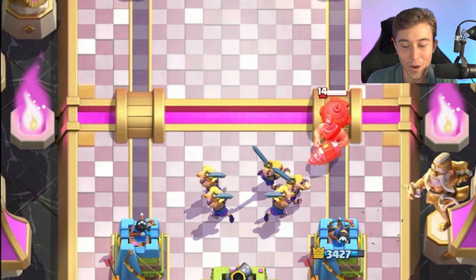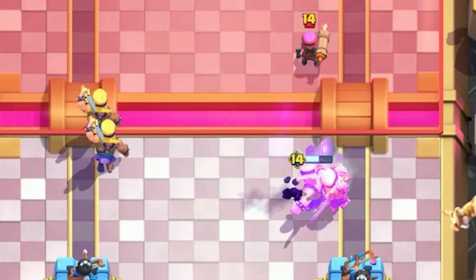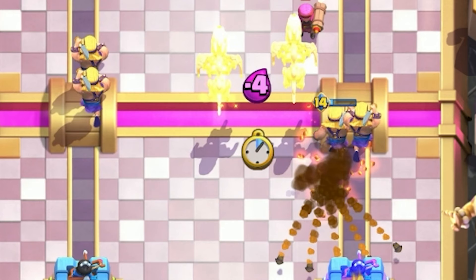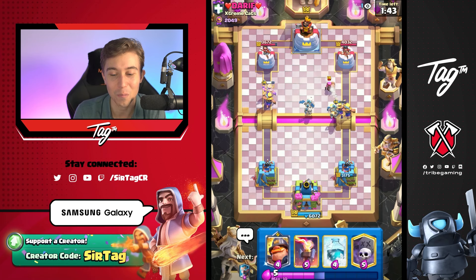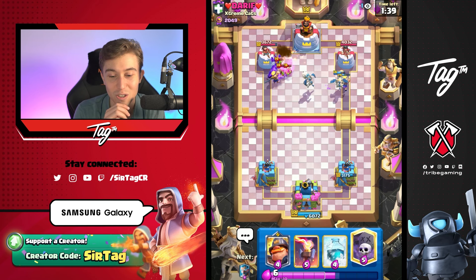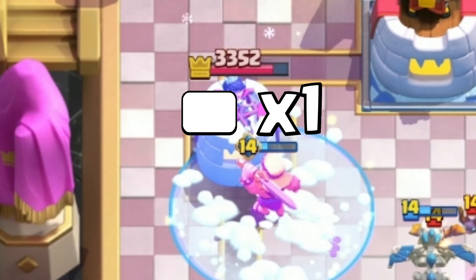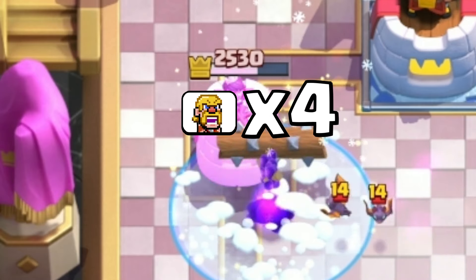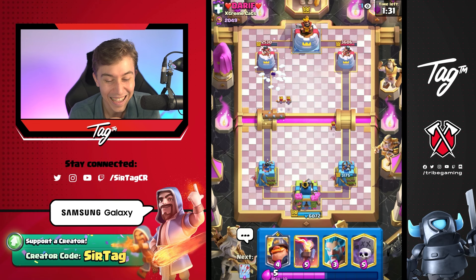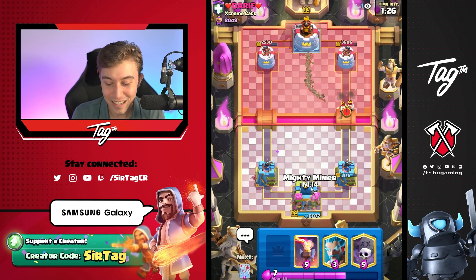I'm going to split up our Barbarians and see if I can go in for a Graveyard depending on what he decides to do. Notice how the Barbarians get raged up after they attack — they essentially have built-in Elite Barbarians' Rage without spending the Elixir of E-Barbs or Rage. I wonder if I go in for a freeze on the left with one Barbarian. What is that thing going to do? It's a monster. We've got E-Barbs Rage built in, baby.